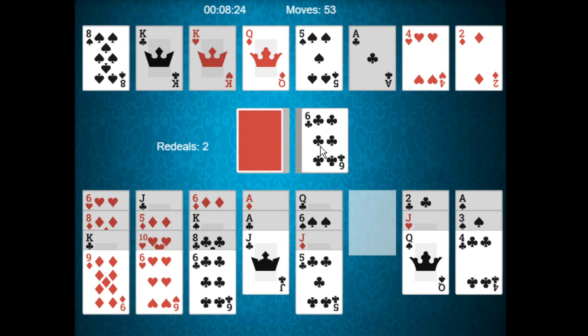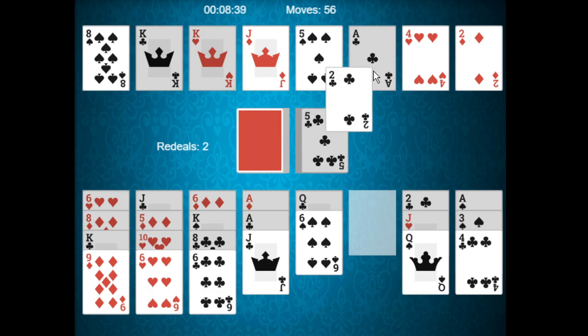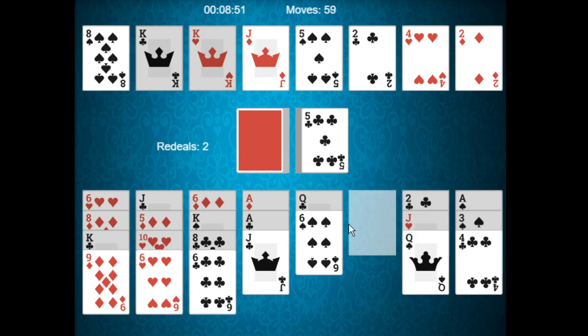Six of clubs — we can play the five of clubs. That frees up the jack of diamonds. We could try to free up the ten of diamonds, but we don't have it, so that's not really beneficial. Two of clubs — beautiful. We can now try to free up the four of clubs, and we'll look out for the three of clubs.